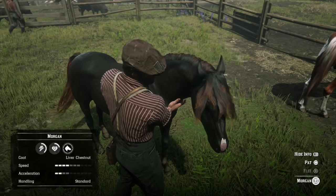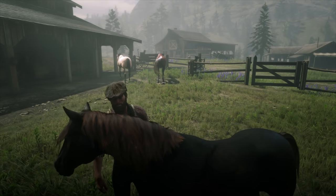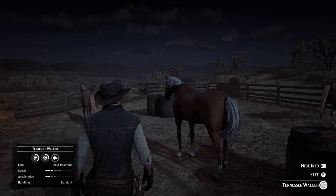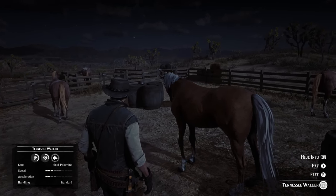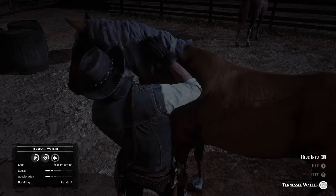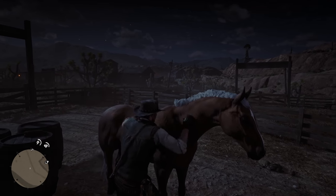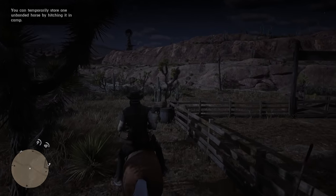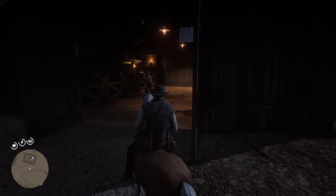The only horse variant I was unable to find at Pronghorn Ranch was the Gold Palomino Tennessee Walker. I spawned in a couple more times but didn't have any more success. I might have just been impatient. So I went over to my PC account — I was in Tumbleweed, not remotely close to Pronghorn Ranch — and outside the horse stable in Tumbleweed, there was the brand new Gold Palomino Tennessee Walker in a little horse pen. I think these horse variants are a bit more common than you think — they're not ultra rare. On PC they pretty much spawn anywhere, and you can take the horse into the stable, saddle it up, and customize it however you want.